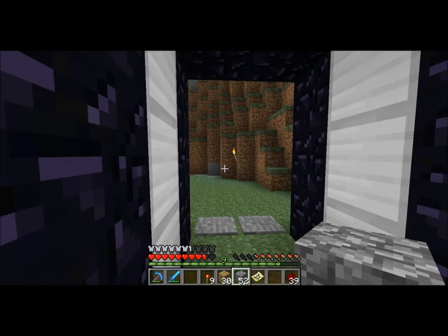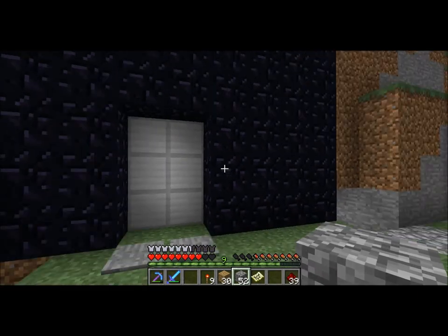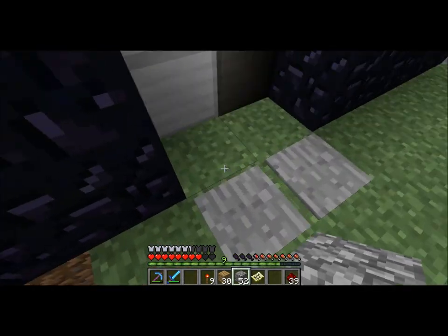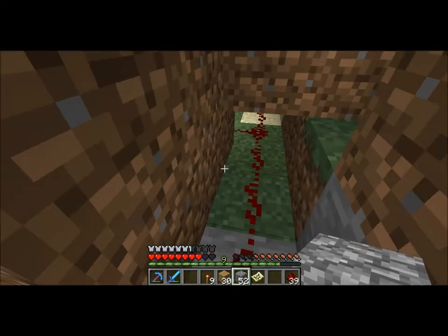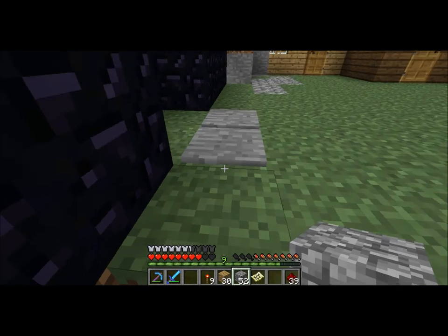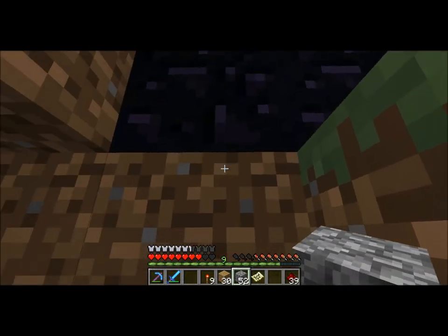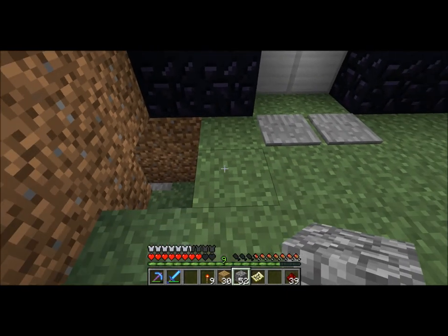So we got a basic pressure plate kind of door here — this was like the first redstone contraption I ever built, and it could kill you apparently. Almost got crushed. It's got the pressure pads here which, when stepped on, activate the torches, which turn off the torches, which turn off the pistons, which makes them retract.